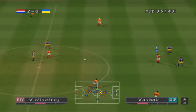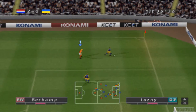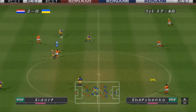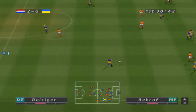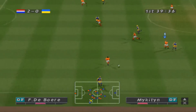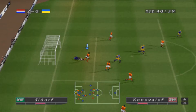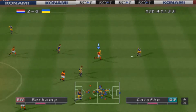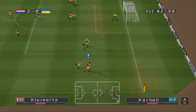He blocks the pass. It's through. Huge clearance. Some quick passing. It's through. Puts it in the box. Blocked by the keeper. Intercepts. He tries one, it's through. It's through, he centres.